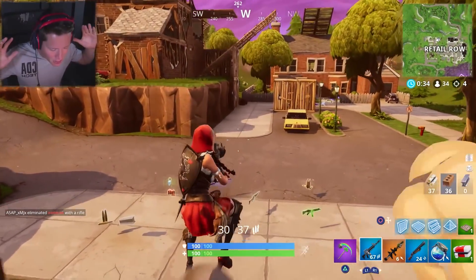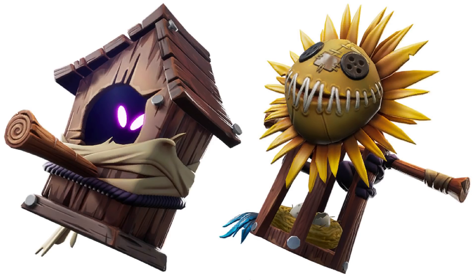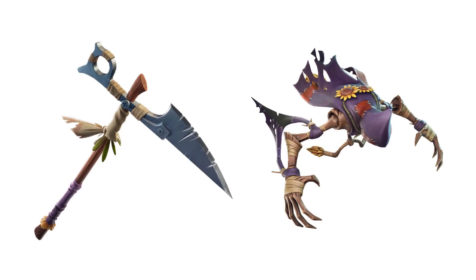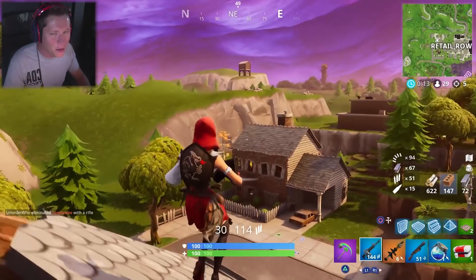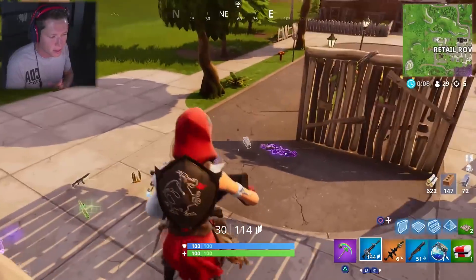Starting off, we've got a brand new Scarecrow set. We've got the Hayman, and the Straw Ops is the female version of it. Along with these, which already look pretty insane — I really like these — we've got the Bird Hovel and Haynest Backlings, and then we also have the Harvester Pickaxe and the Field Wraith Glider. That pickaxe looks nice. I've got a feeling it's going to be kind of like the Reaper Scythe Pickaxe — I think it's going to sound kind of the same way.